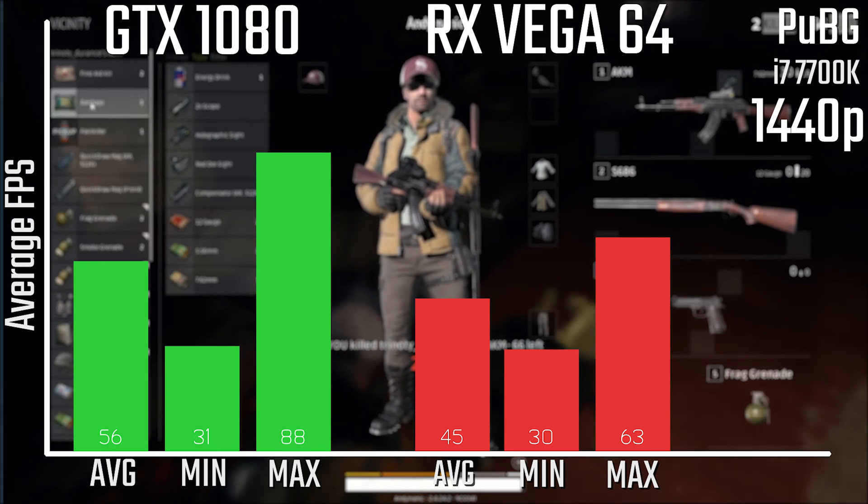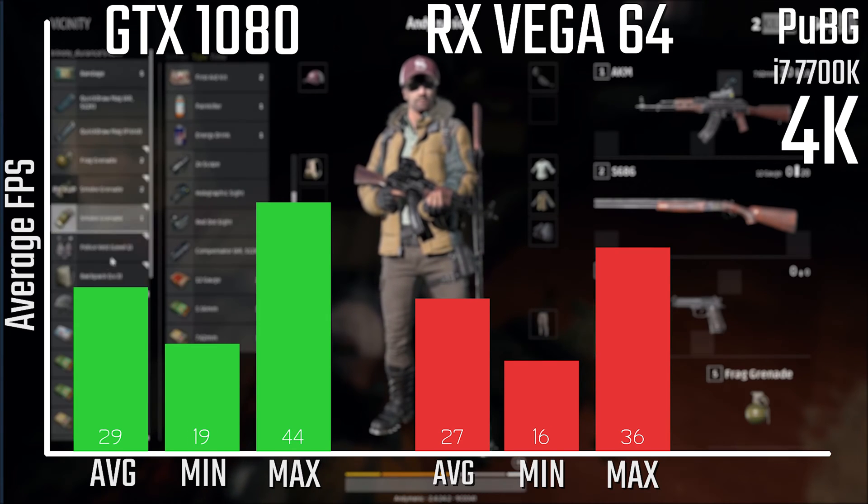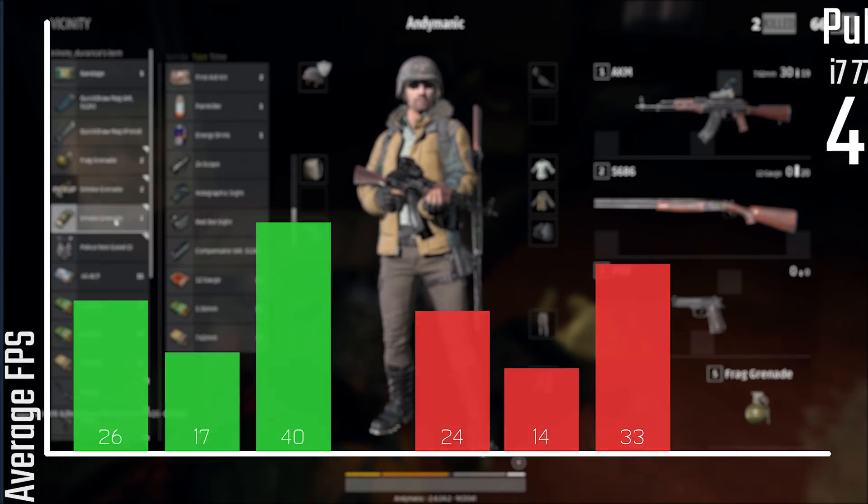When it comes to PlayerUnknown's Battlegrounds, it's a pretty close race here, looking at about a 10 FPS difference give or take. And especially at 4K, you get a lot closer.